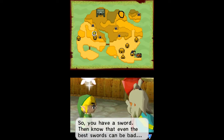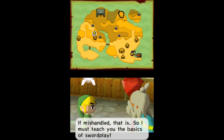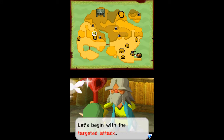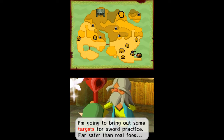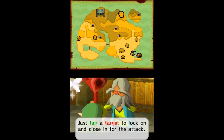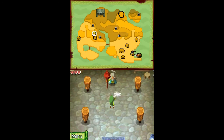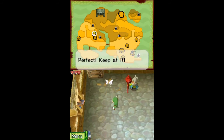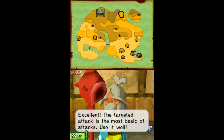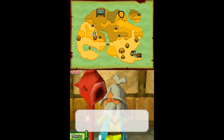So you have a sword. Know that even the best swords can be bad if mishandled. So I must teach you the basics of swordplay. Let's begin with the targeted attack. I'm going to bring out some targets for sword practice — far safer than real foes. Just tap a target to lock on and close in for the attack. Try it now. Destroy all four targets with the attack. Excellent. That targeted attack is the most basic of attacks. Use it well.